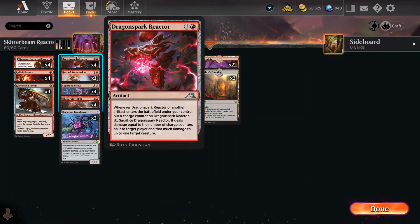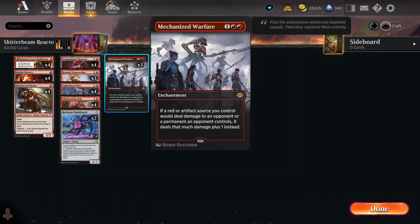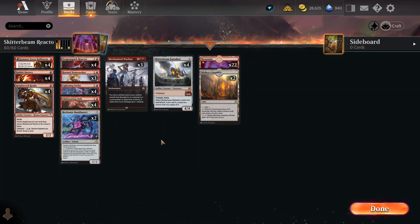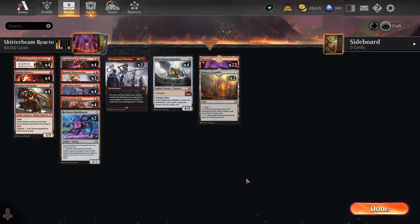Bankbuster comes out as an artifact, making the Dragon Spark Reactor get better, and allows you to draw a bunch of cards. Mechanized Warfare makes all red and artifact creatures do an additional point of damage. Skitter Beam Battalion puts out three artifact creatures, increasing the Dragon Spark Reactor by three every time you play it — all you need is five mana. Between your regular mana and whatever Horned Stone Seeker can provide, you can get there early. We've also got a couple of Mishra's Foundry in here, because sometimes you get your creatures wiped and you need your lands to pull clutch. It is a hasty mono-red burn deck, but it does have Plan B and Plan C.